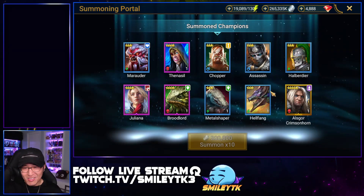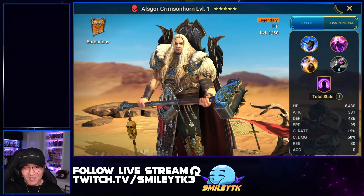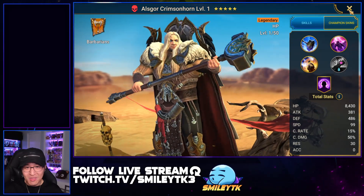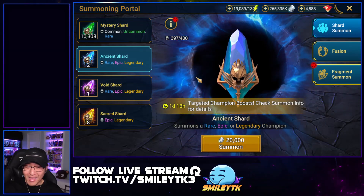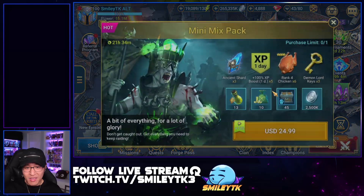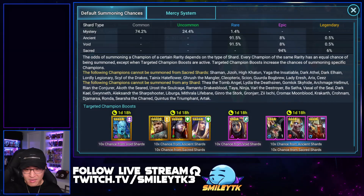It is what it is — we got the champion we were going for, so we can't be too disappointed. My expectations were low anyway, but it's still always a little disappointing. We got it done though — we got Outscore, the new champion, and I'm glad to add it to my collection. Now I'll start saving up for a 'get one legendary free' event. Look at that — we didn't even get any of the 10x epics, and we pulled a decent amount of epics. 10x scam as usual.